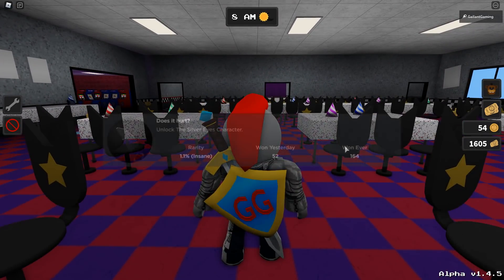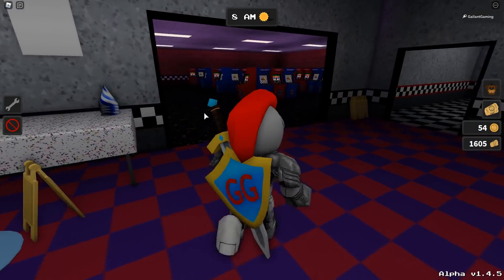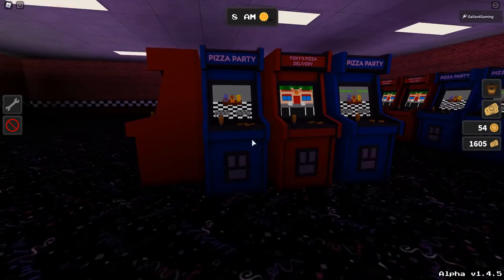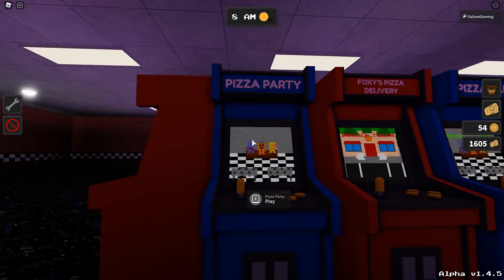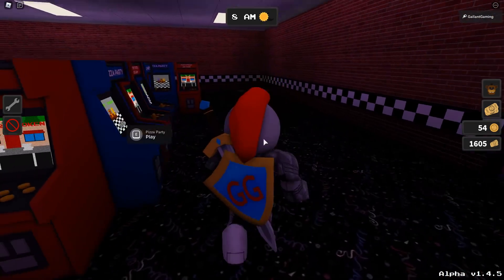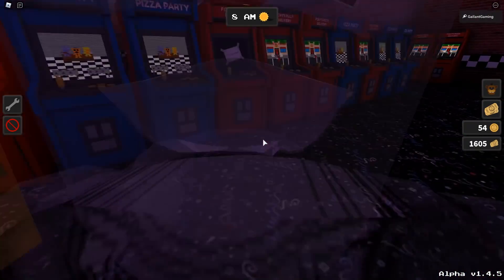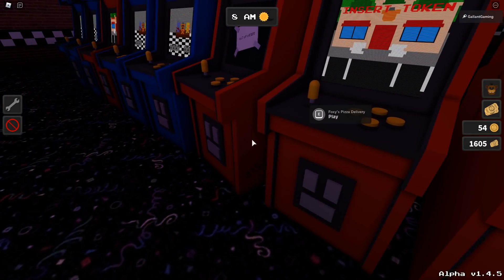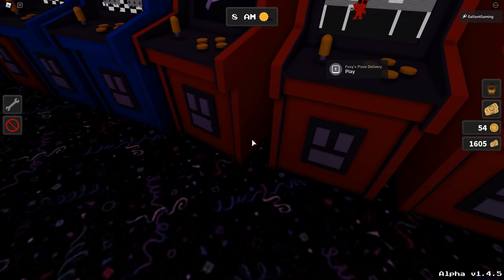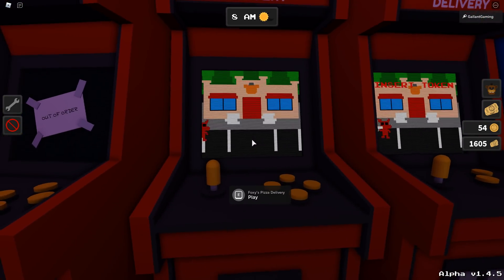So the Does It Hurt badge unlocks the Silver Eyes character. This badge is found in the arcade right over here. And there is another badge — it's me — unlock Golden Freddy. I'm almost positive that badge is in this arcade, the pizza party game, but I just really don't know how to get it. Right here you will see a code on this out of order machine, and you don't have to enter this code anywhere. This is telling you the order to deliver the pizzas in this game.